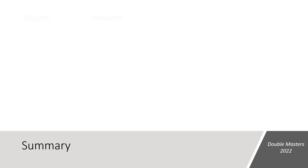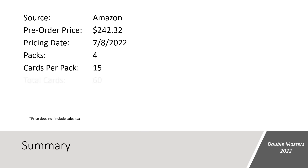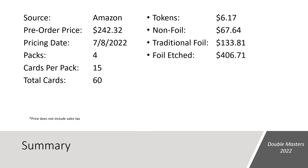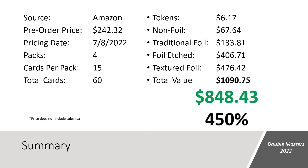So how did this box perform? I pre-ordered this box from Amazon for $242.32. We opened four packs with 15 cards each for 60 total cards. The four tokens gave $6.14 in value, non-foil borderless cards added $67.64, traditional foil cards added $133.81, foil etched added $406.71, and the Liliana textured foil has a current market price of $476.42. That brings the grand total to $1,090.75 — a gain of $848.43 over the price paid, equating to 450% of the box price returned in value, making this the single most profitable box ever opened on the channel.